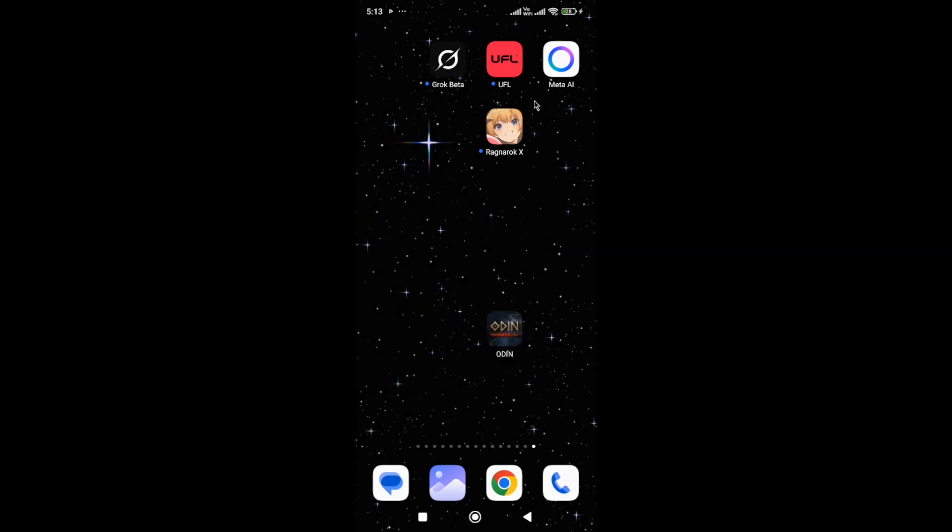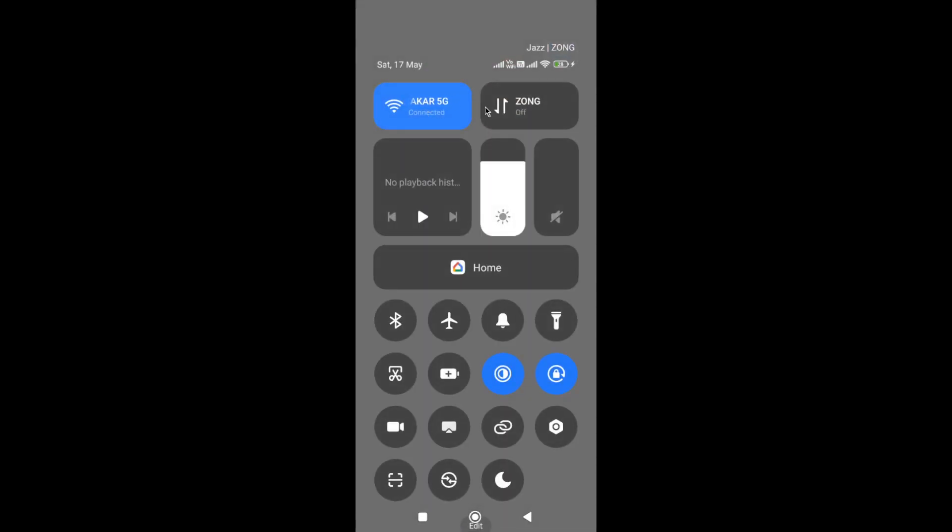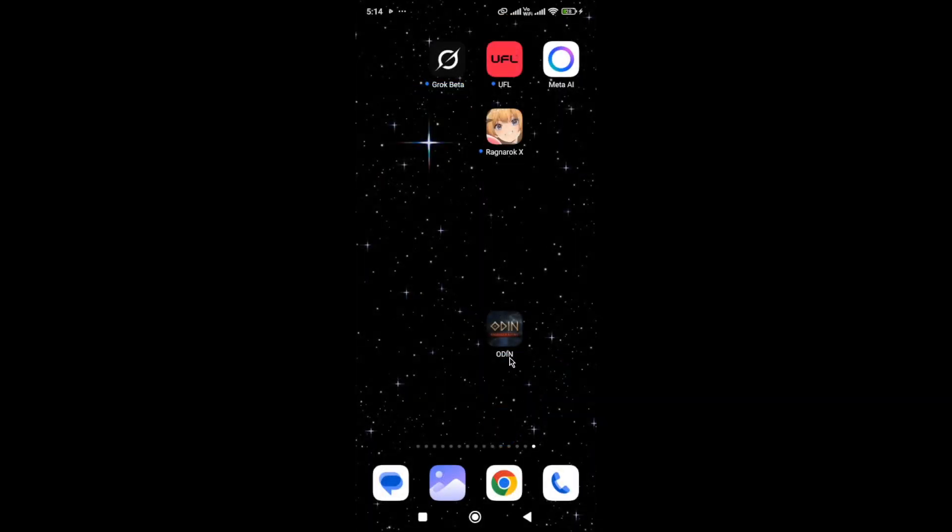Next, you need to switch your network connection. For example, if you are connected with Wi-Fi, switch to mobile data. And if you are connected with mobile data, then simply switch to Wi-Fi and then try again. Once you switch your network connection, try again and check whether the issue is fixed or not.